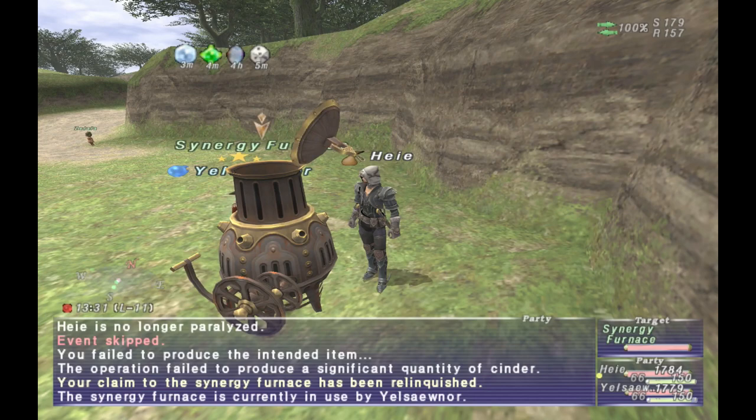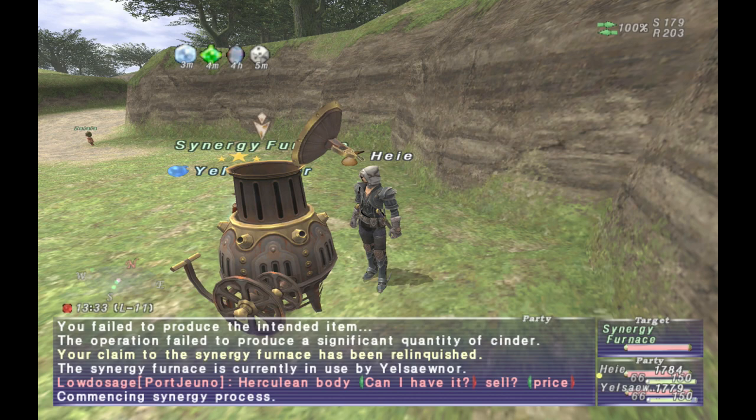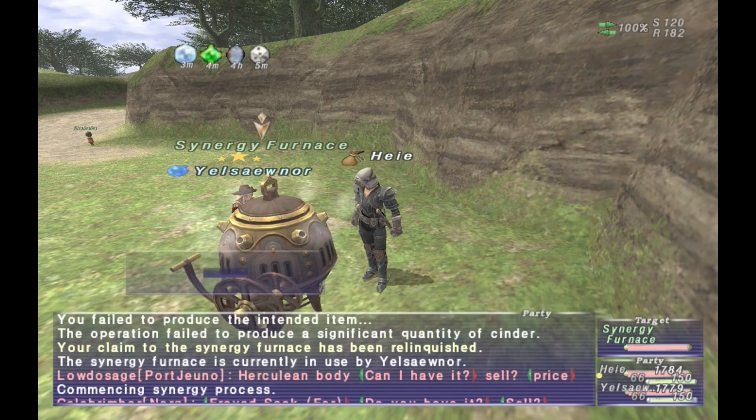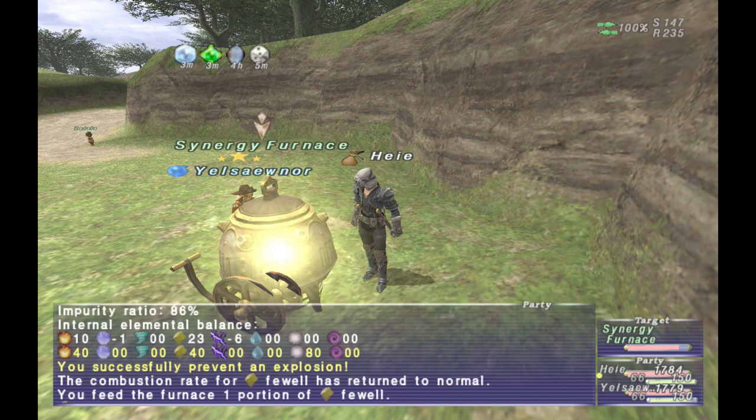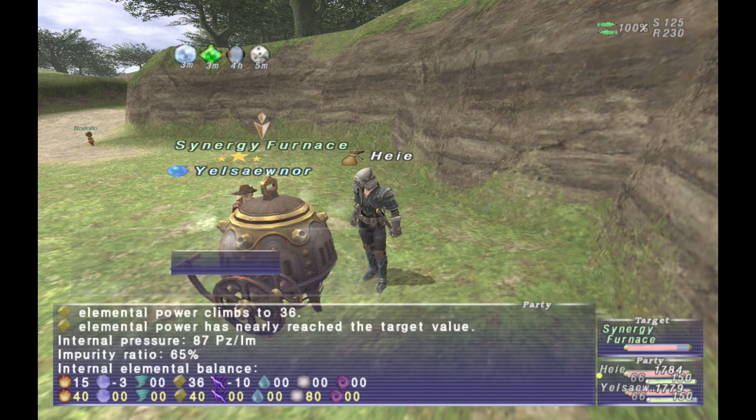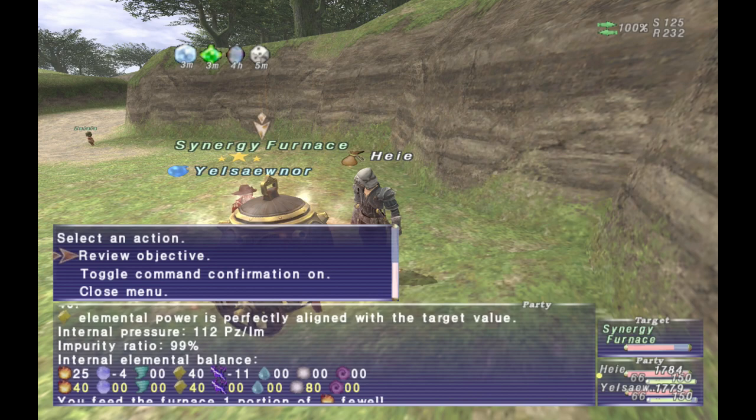The main goal of synergy is, of course, to make your item. When you first trade in your item, it will give you a bunch of elemental values, essentially saying you need to hit these values to successfully complete the synergy. To do this, you click 'Feed Faywell' and then click the faywell you want. You're typically going to be adding somewhere between five and ten value to whatever element you add.